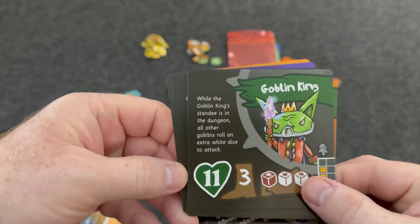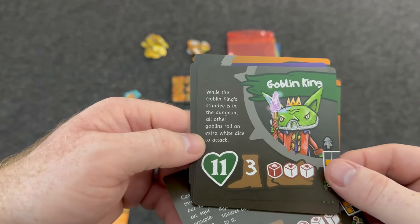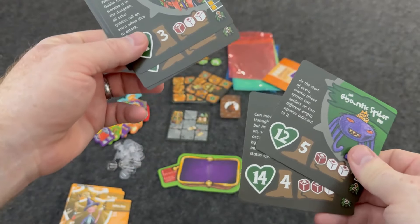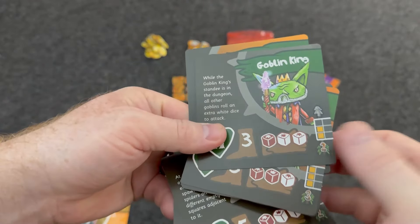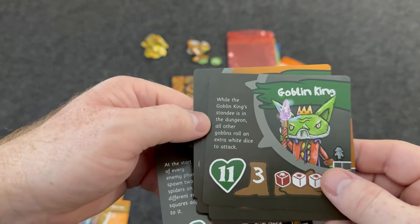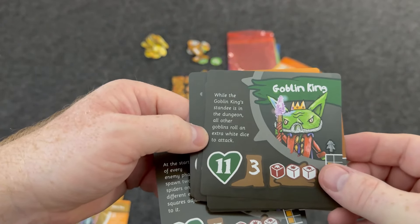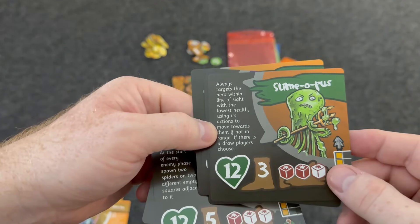You have the goblin king — in the base game you had the goblin, now you have the goblin king. These are bosses with health of 14 and 12, and even more on the tough side. While the goblin king standee is on the dungeon, all other goblins roll an extra white die to attack. That's really bad if you have a lot of goblins on the board.